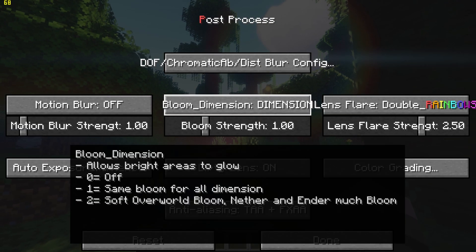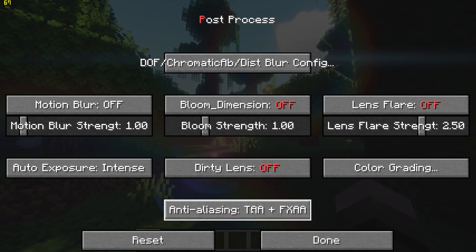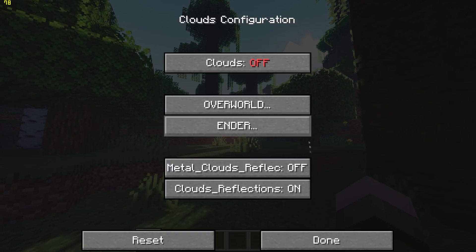Go back, go to Post Process Settings, and turn off Bloom, Lens Flare, Dirty Lens, and Anti-Aliasing. Then go to Sky, Clouds Config, and turn off Clouds.